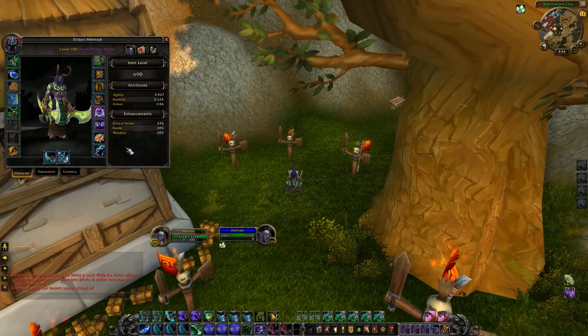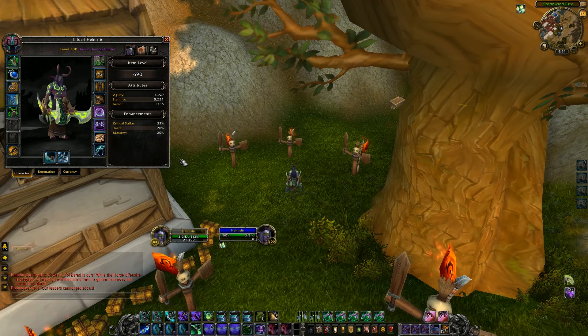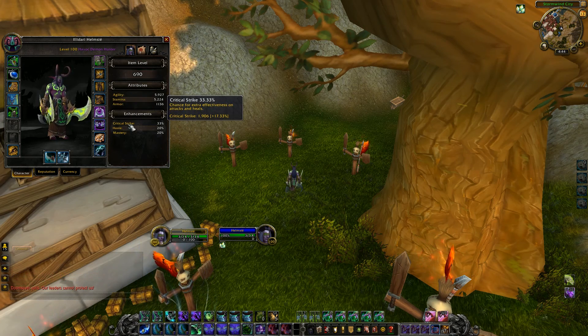So let's do that. I figured why not start with your stats since it's the simplest thing to cover. I do have a 690 item level, which is pretty good for a demon hunter right now. I have been doing all these invasions, and they've been extremely rewarding — I got that at my first drop, as well as the shard to upgrade it to a 705 item level. Let's head over here to our stats, our enhancements.